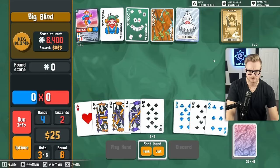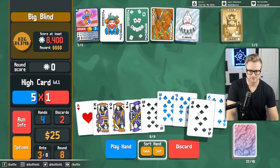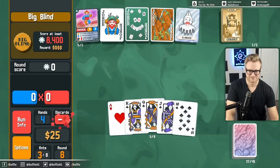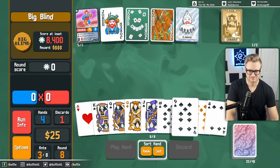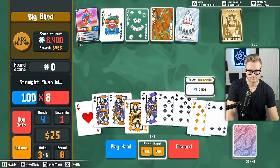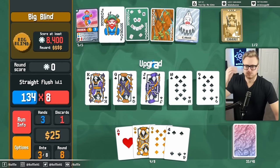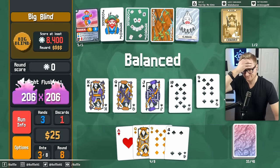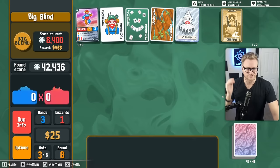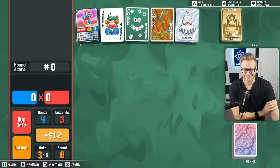Let's delete this. And we do just have a straight Flesh draw. We hit. Could even consider building a straight Flesh deck since...